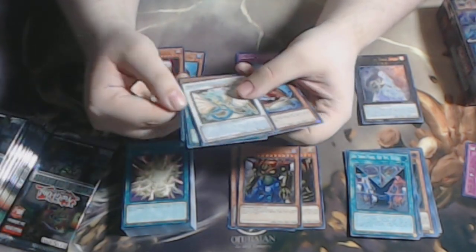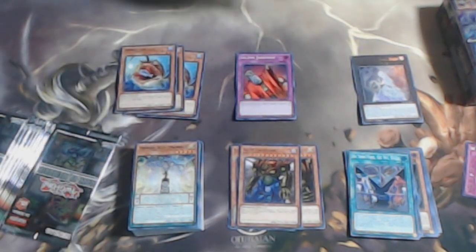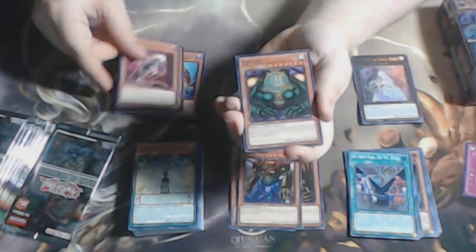We have On Your Marks, Get Set, Duel — this also comes in Collector Rare. Another Ancient Fairy Dragon — pretty nice to have another. Performapal Kuribolt Extraordinaire and another Nimble Angler — very happy that got a reprint, as it was from Abyss Rising.